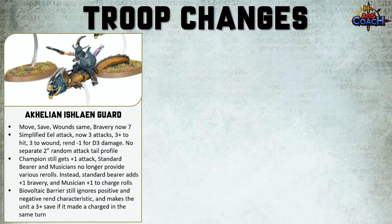Looking at the troops — Ishran Guard: move, save and wounds remain the same, but bravery is now 7. The eel attack has been simplified to 3 attacks, hitting on 3s, wounding on 3s, rend 1 for D3 damage — that separate 2-inch random tail attack profile is no longer there, it's just a consolidated eel attack. The champion still gets plus 1 attack. The standard bearer and musician no longer provide rerolls; instead, the standard bearer adds plus 1 to bravery and the musician adds plus 1 to charge rolls.